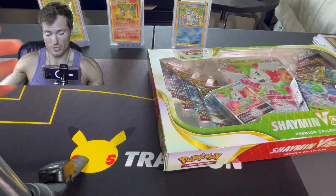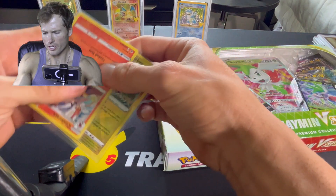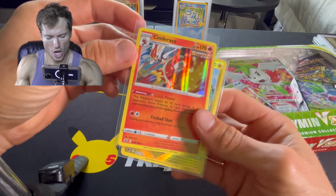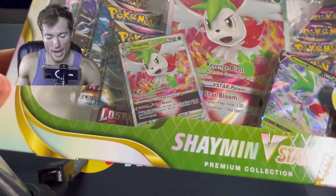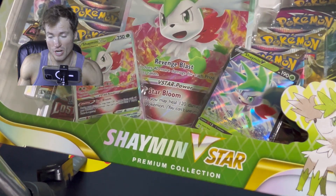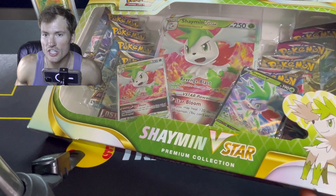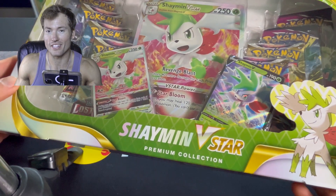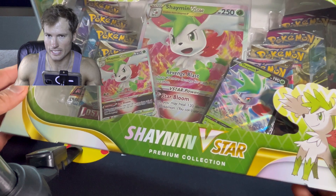So what I'm going to do is a giveaway — like I always do, guys. I will be giving away this Radiant Charbug, this Hollow Cinderace, and we're also going to add both of these promo cards, the Shaymin V-Star and the Shaymin V. All you gotta do is be subscribed, like the video, and tell me: is this a product you're actually buying from Walmart or are you just letting it sit?